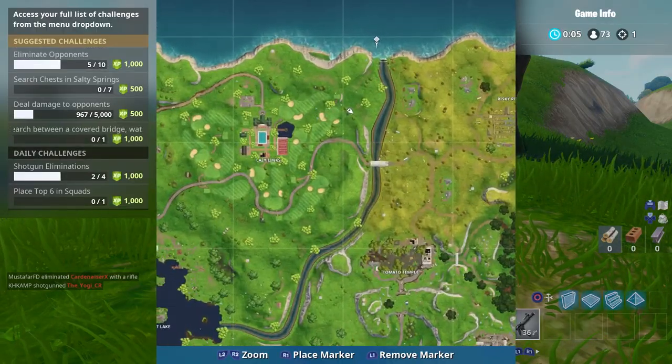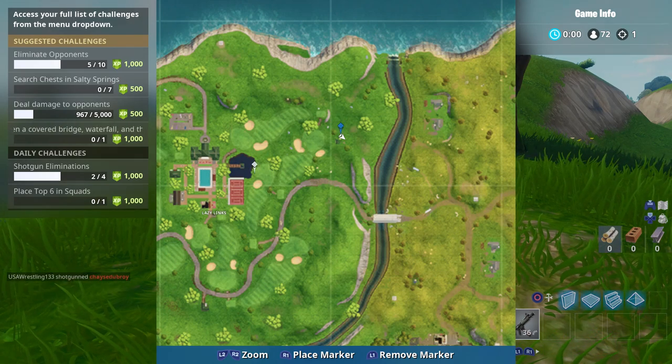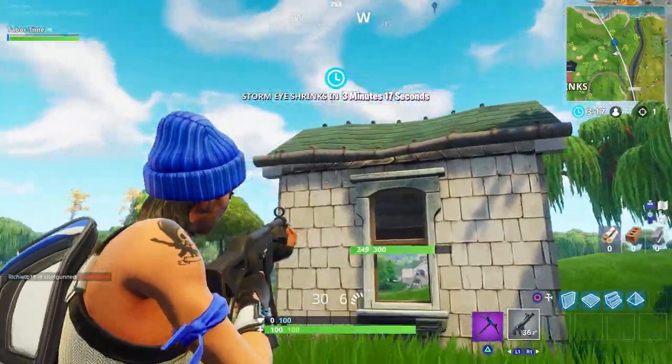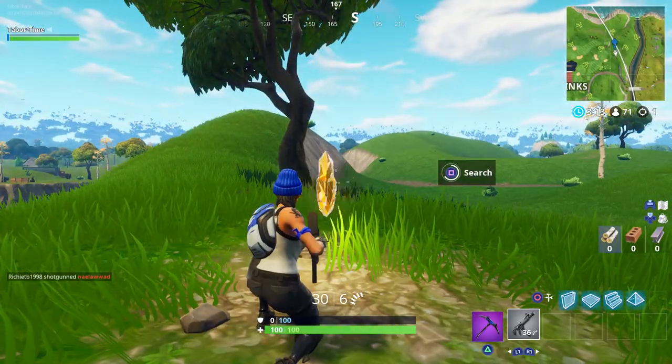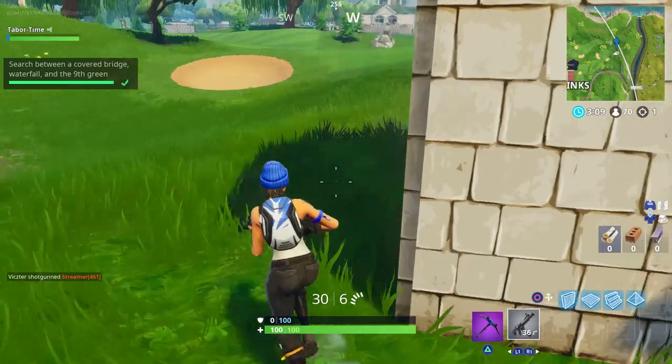Let me just show you on the mini-map to get a precise location — just to the northeast, a little bit of Lazy Links, and right next to this little shack. I highly recommend you land in the sand trap first and grab a weapon. This house can spawn a weapon, but it's very rare.